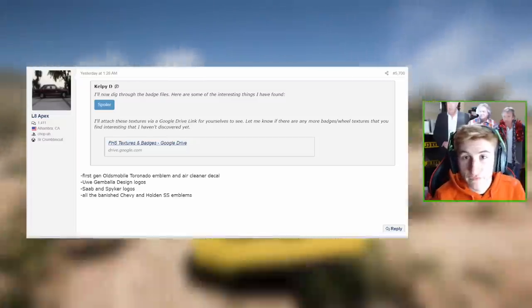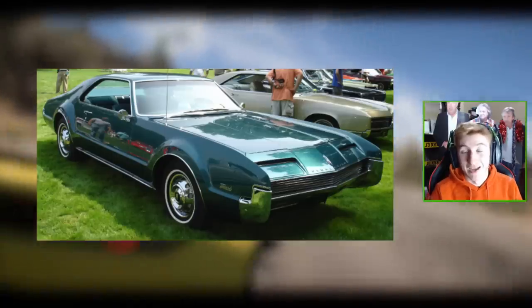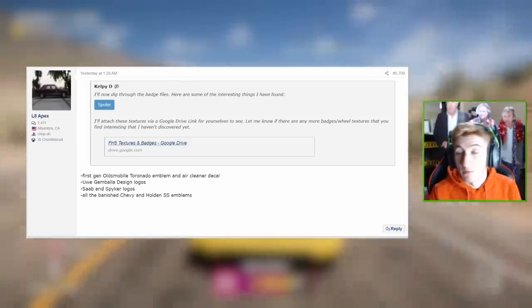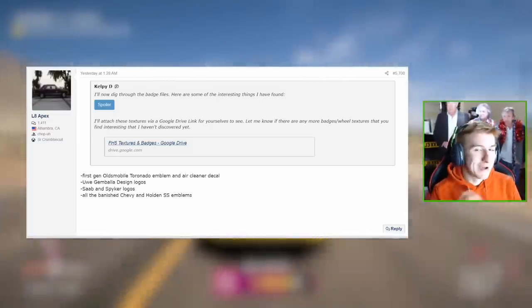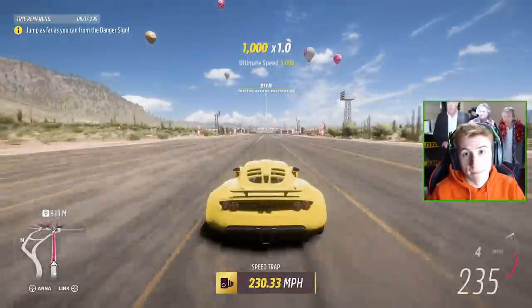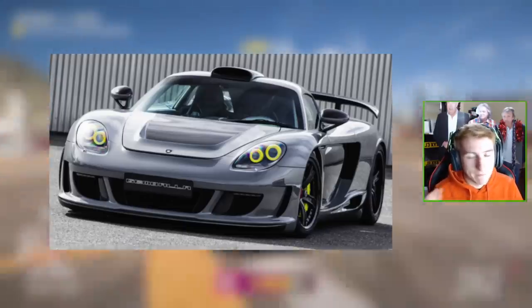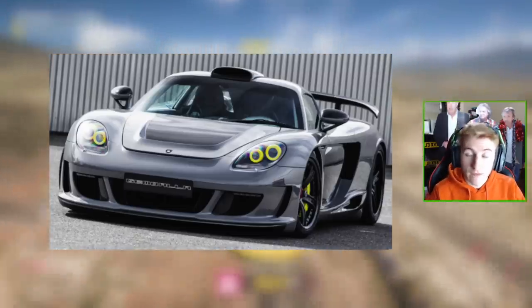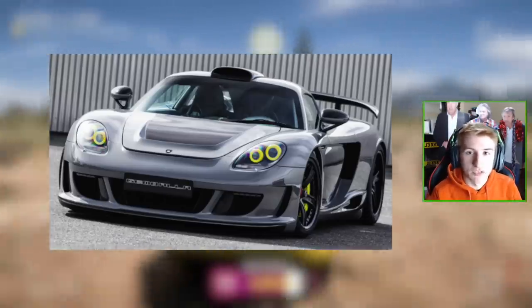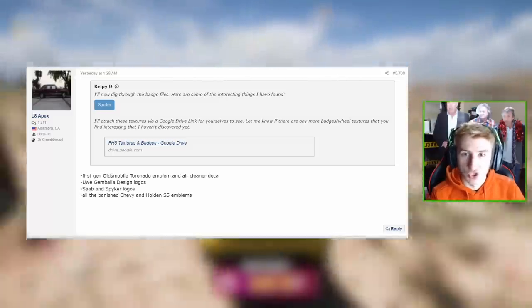Someone else had a look through the files on the forum and found a few things. He found the first-gen Oldsmobile Toronado emblems — very cool car. He also found Gembala design logos. Gembala is a tuning company that tunes up cars and gives them their own unique look, similar to Mansory. Their design logos have been found within the files of Forza Horizon 5 — could we see some Gembala-design cars, mainly some Porsches? Or is the logo just in there for visual purposes? We don't know — again this is just stuff found in the files.